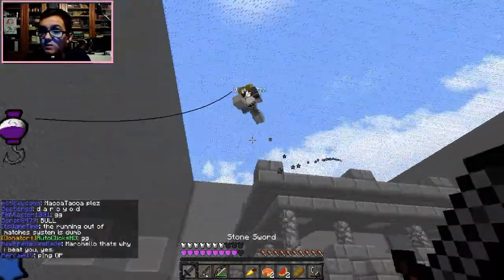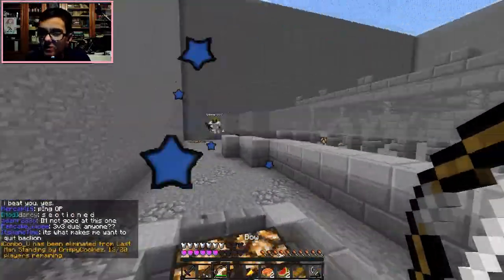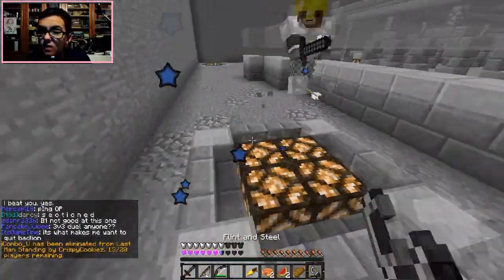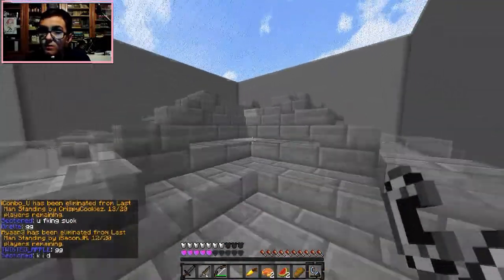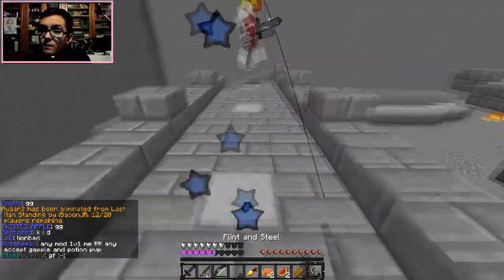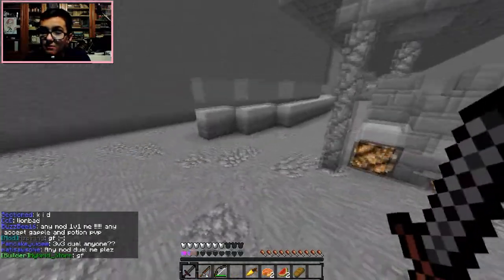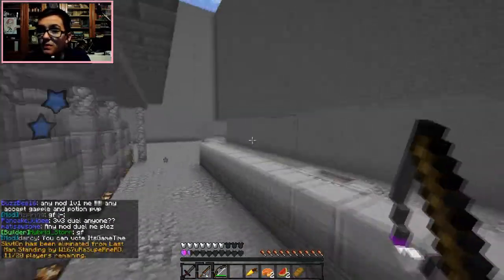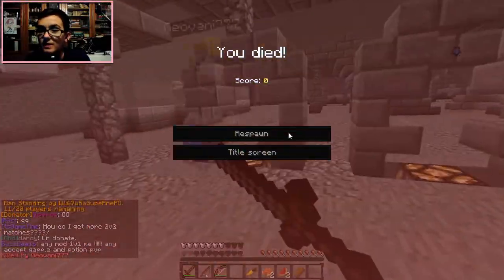He knocked me off - that's going to cost me some points, but it cost him some health too. I failed on that flint and steel because I couldn't place it on the glowstone, so we're going to run up here for the height advantage. We should have gotten that, but those were slabs - that would have been a perfect flint and steel arrangement. He did get me there.